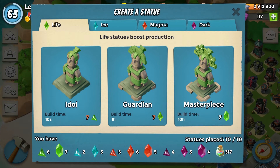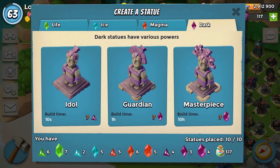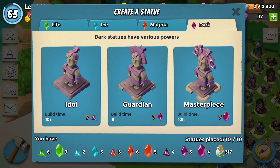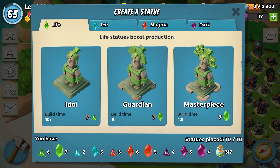Green statues are probably the first statues you'll build in the game, but I really suggest you don't build them. Even the best possible masterpiece in green doesn't give you very much extra resources. If you were to get a dark masterpiece in resource reward instead, the amount of extra resources you get in one attack is more than what a green statue gives you over an entire day. So you want resource reward over green. The only situation I'd use a green statue is as a placeholder until you get one.